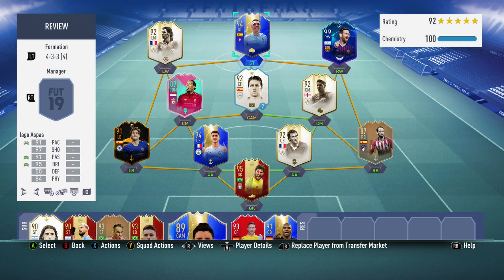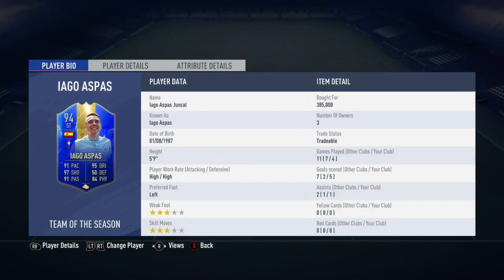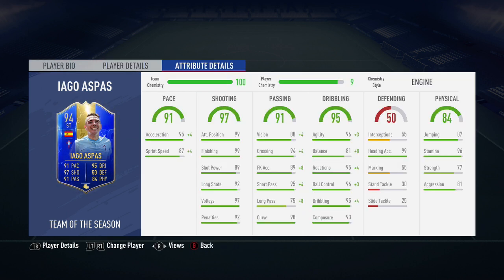His card looks absolutely insane. He did cost me exactly 385,000 coins, and in the four games that I played him, he scored me five goals and got me one assist. He does have a three-star weak foot as well as three-star skill moves. Moving along to his in-game stats, his main standard stats are going to be his 99 positioning, his 99 finishing, his 98 curve, and finally his 96 ball control.